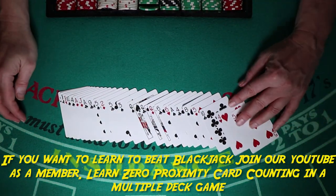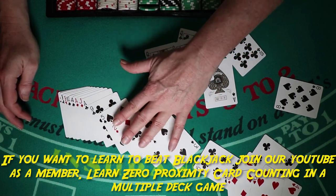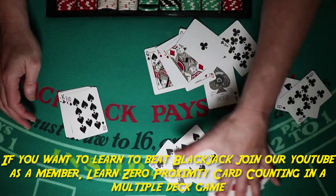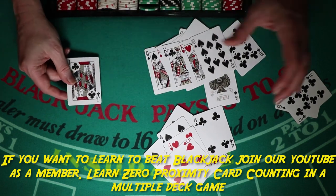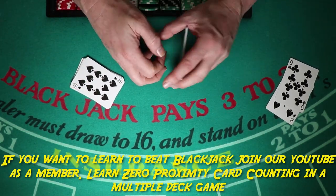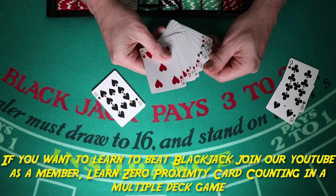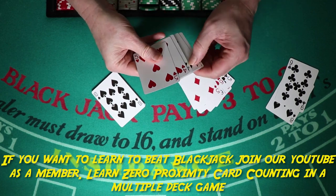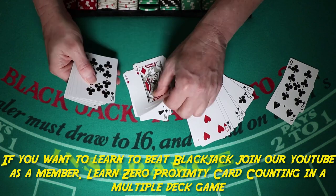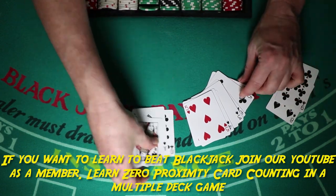Let's take a look at the high cards, low cards, and neutral cards — always good to check yourself so you know you're counting accurately. We said we're at plus one, so there should be one more ten than low cards. We have 11 high cards and 12 low cards... the count checks out. That's the best way to practice.